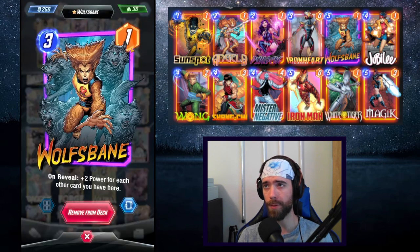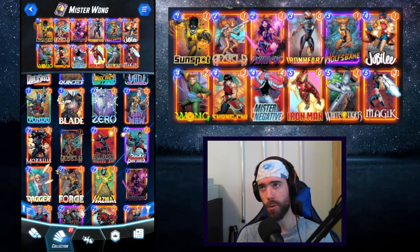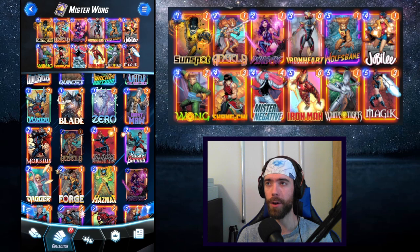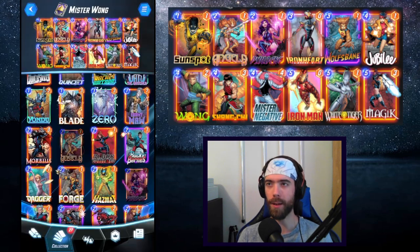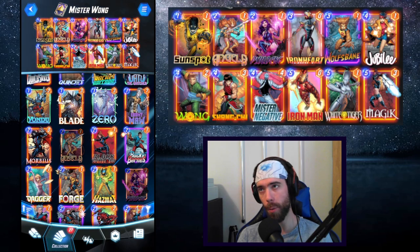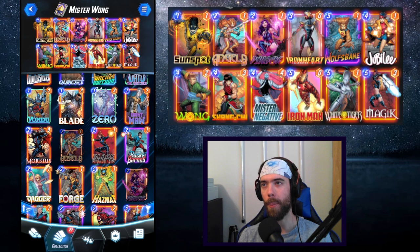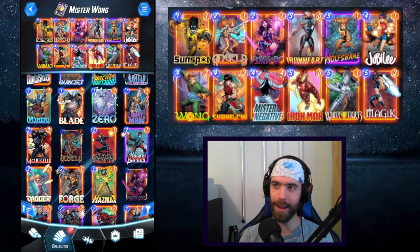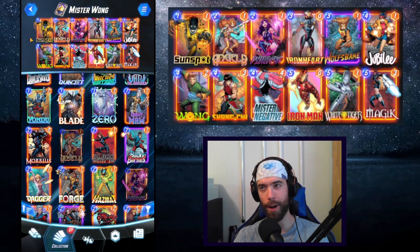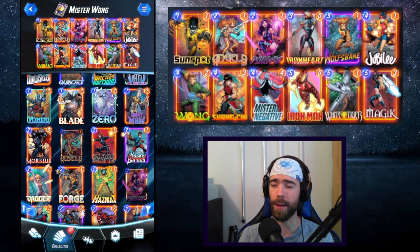Ironheart and Wolfsbane are both 3-drops that are here to be able to play onto Wong's location. They're also incredibly effective once inverted. Jubilee helps us thin the deck and make it more consistent. If we have not found Mr. Negative, hopefully we found Jubilee, and she gives us a roll of the dice to try and get Mr. Negative back out on the board. If we did play Mr. Negative, we can play Jubilee later to get an extra draw out of an inverted card, which could be extremely high-powered — say, Iron Man or White Tiger.